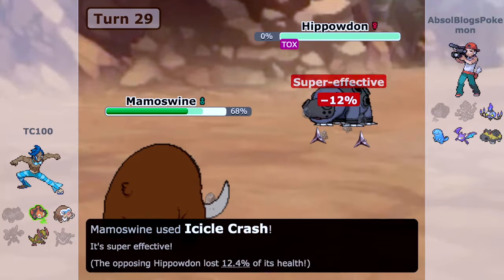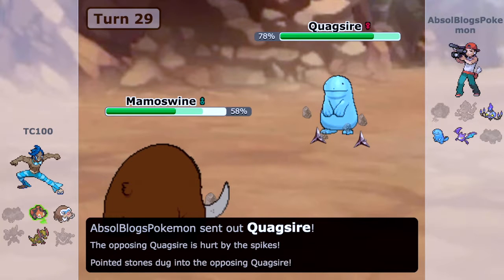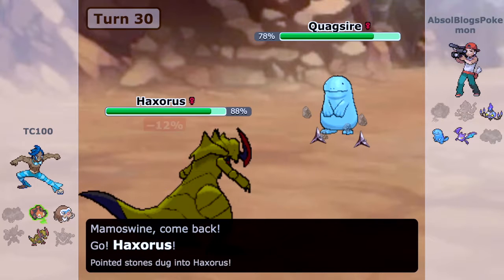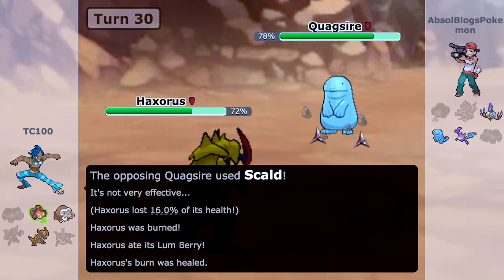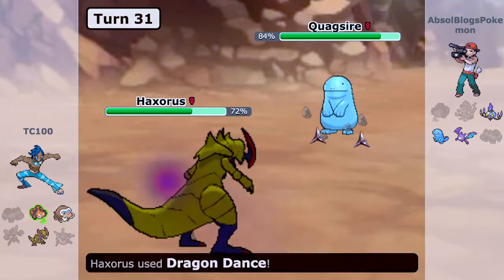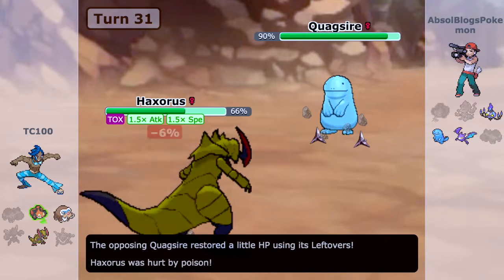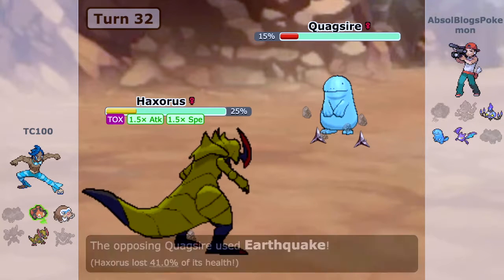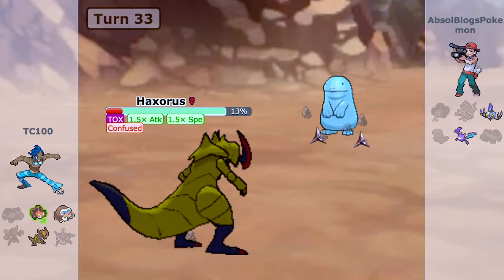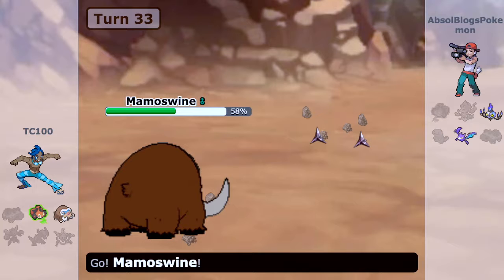We go into Mamoswine and I go for Icicle Crash — I regret not using Ice Shard there since I could have missed. He brings in Quagsire, and I have Freeze-Dry for it, but I feel like I should use Haxorus since I haven't used him yet. This is risky — he went for Scald and got a burn, but I have a Lum Berry. Now I can use Dragon Dance, then hopefully use Outrage to KO the Quagsire. Unfortunately he has Toxic, which is one of the best non-attacking moves ever since poison racks up damage every turn. It's a two-hit KO with the +1 Outrage and we manage to KO it — another double down, two double downs in this fight!